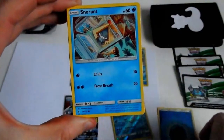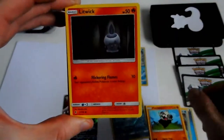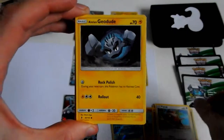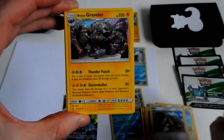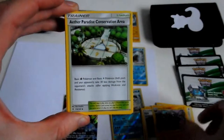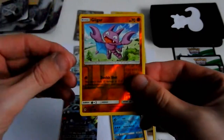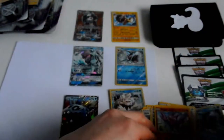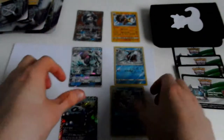Water Energy, Snorunt, Pancham, Litwick, Patrat, Alolan Geodude, Haller, Alolan Graveler, Alolan Graveler, Aether Paradise Conservation Area, Gligar — Reverse — and the last card in this pack is a Sharpedo, regular rare non-holographic. That's okay.